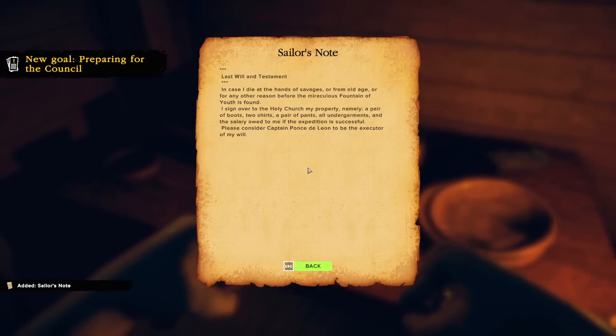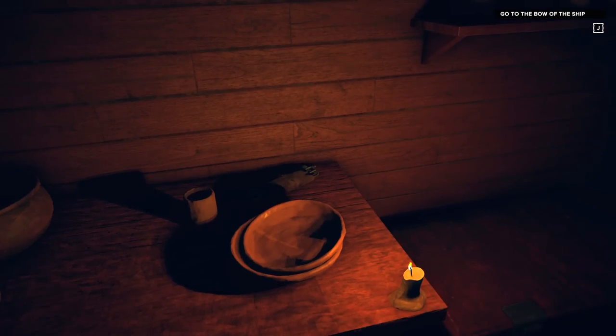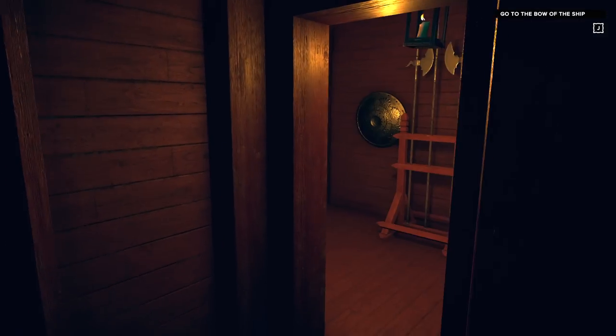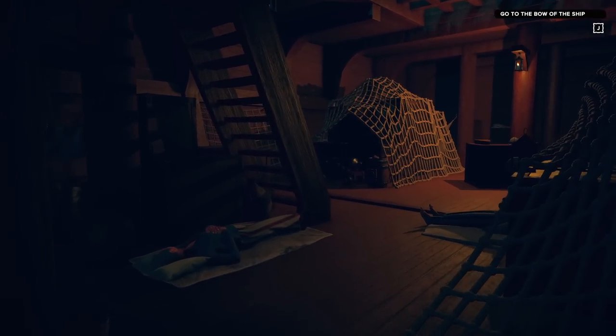What does this say? 'Last will and testament — in case I die at the hand of the savages, or from old age, or for any other reason, before the miraculous Fountain of Youth is found. I sign over to the holy church my property, namely a pair of boots, two shirts, a pair of pants, all undergarments, and the salary owed to me if the expedition is successful. Please consider Ponce de Leon to be the executor of my will.' Is that like my last will and testament? Oh look at that sweet belt we're leaving behind, bro — that ice-cold Gucci fit. We should definitely bring that with us. You never know when a belt's gonna be useful.